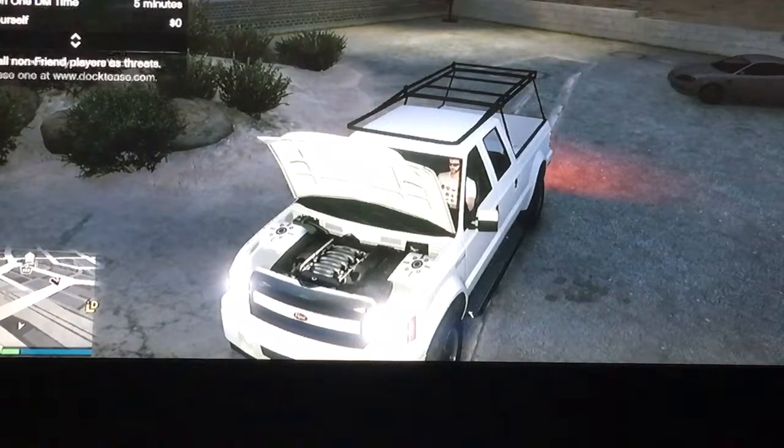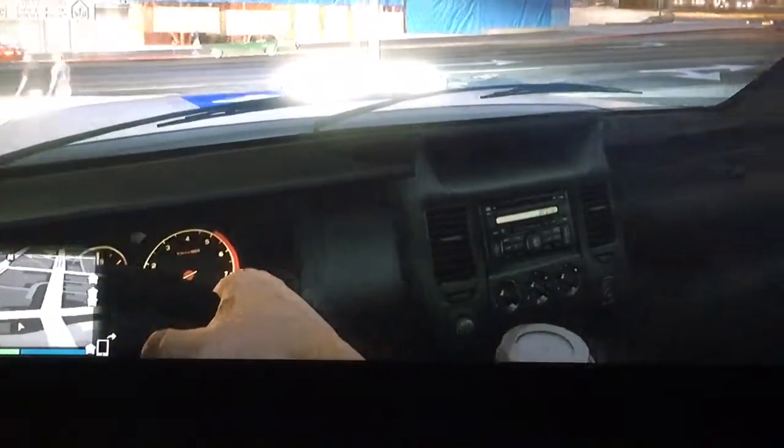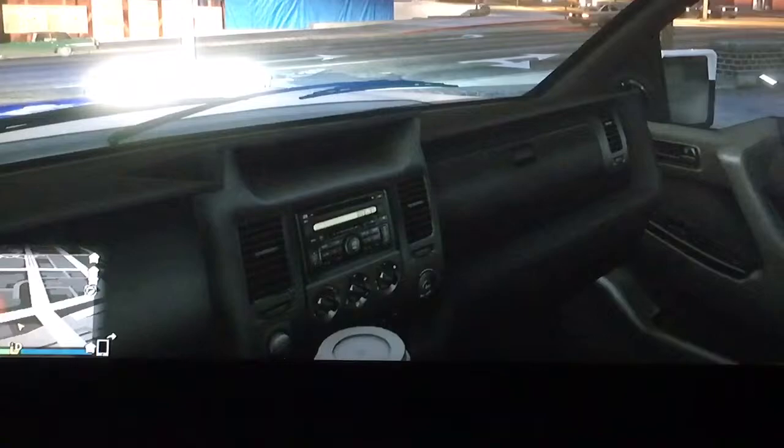Let's go ahead and drop the hood back down. On the interior, you get the same interior as the standard Sadler, along with a cup in the cup holder.